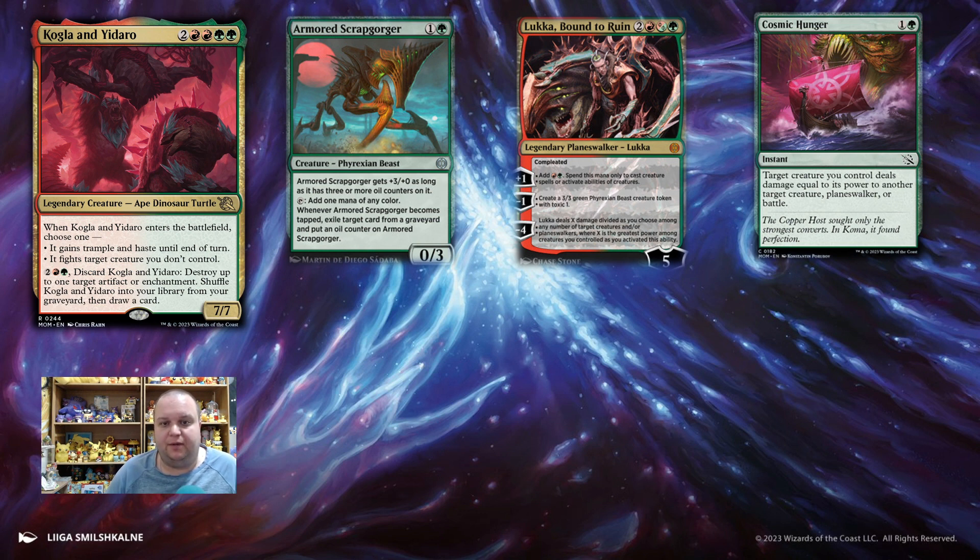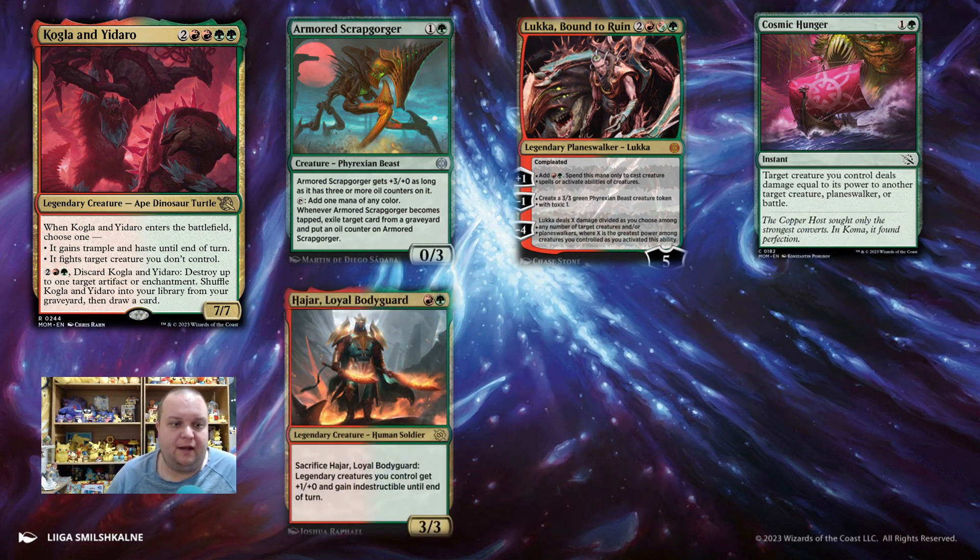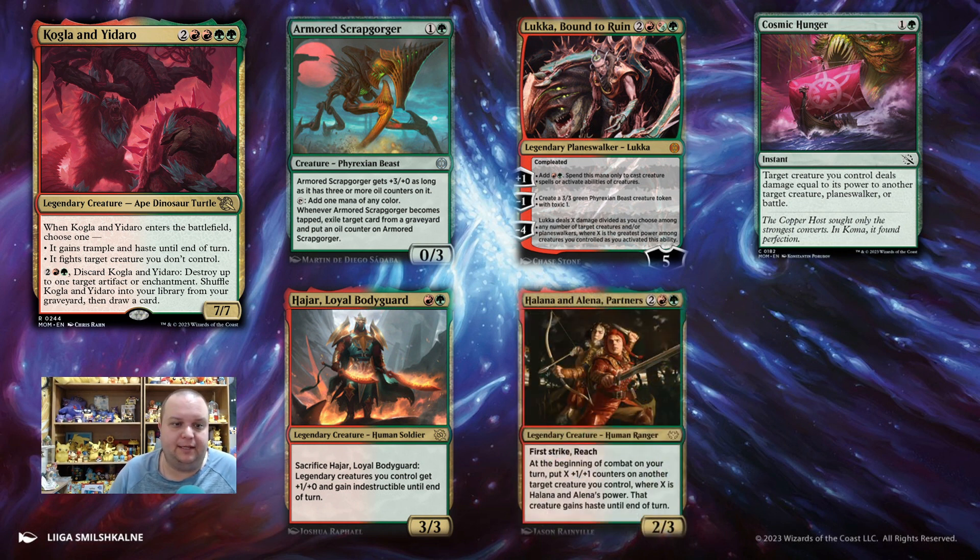Cosmic Hunger can help you deal with battles if you play any. Then we have Hajar Loyal Bodyguard — you can sacrifice it to give all your legendary creatures +1/+0 and indestructible until end of turn, so it's a small creature to play early that also helps protect your legendaries. One of those legendary creatures that I think will be great in this deck is Halana and Alana Partners — 4-mana 2/3 with first strike and reach. At the beginning of combat on your turn, put X +1/+1 counters on another target creature you control, where X is its power, and that creature gains haste. So you could fight something with Kogla and Yidaro, and if you have Halana and Alana Partners out, you can give it haste and attack with a 9/9.